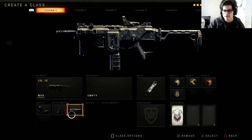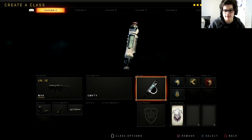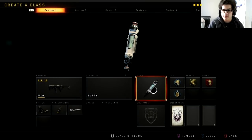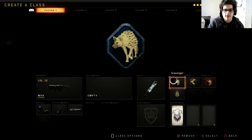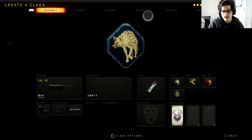We got long barrel to give us that extra damage from long distance. We got Stimshot, because Stimshot's the best thing for a rusher to use. Let me tell you something — if you're a rusher, you better use Stimshot. If you're not using Stimshot, I don't know what you're doing with your life. Then we got Scavenger, Flak Jacket, Lightweight, and Ghost. So yeah, that's the setup right there.